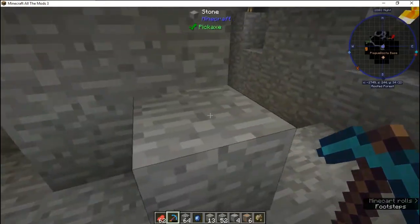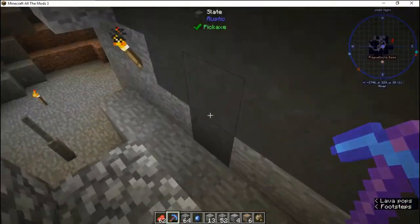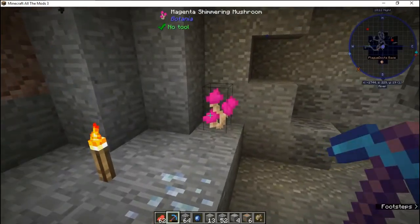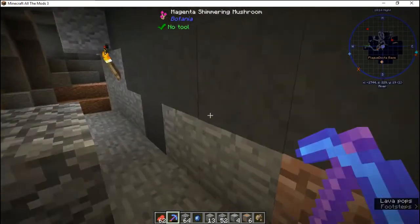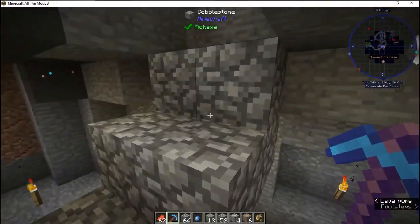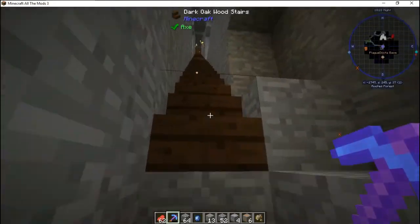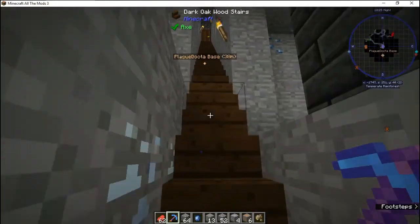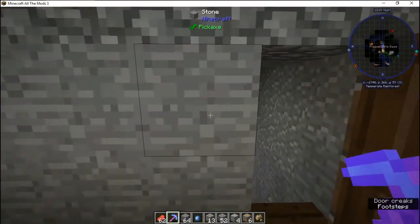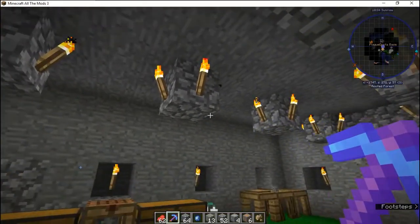He has several different mines branching off from each other — crystals, a Magenta Shimmering Mushroom, and some other stuff. The sad part is, whenever his internet went down and he lost connection, he was in the middle of a cave spider infestation. So when he logs back in, he may get killed. But luckily he has a bed.